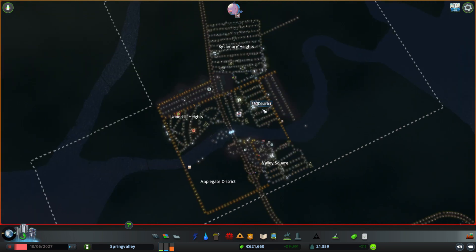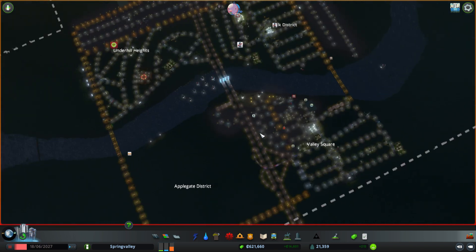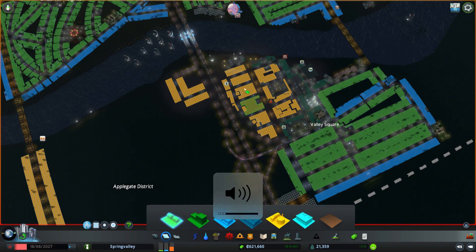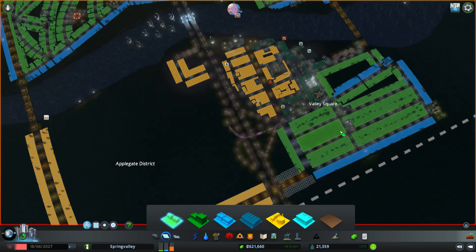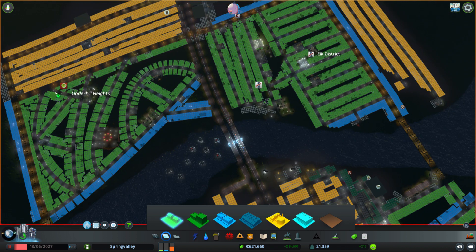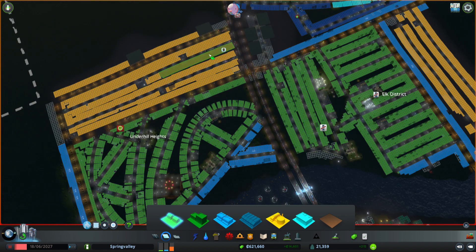This is our City Skyline city. As you can see, we have four different districts: Sycamore Heights, Elk District, Underhill Heights, and Valley Square. We made them in the order of Valley Square, then Elk District, then Underhill Heights, then Sycamore Heights. If you zoom in, you can see this is a smaller area with a little bit of industrial and mostly residential and commercial zones. Then we expanded out here and made another one on this side with loads of industrial, which is the yellow.